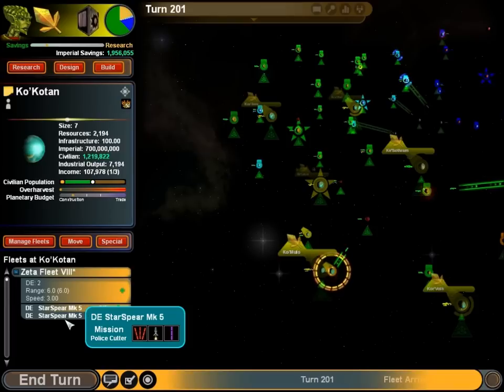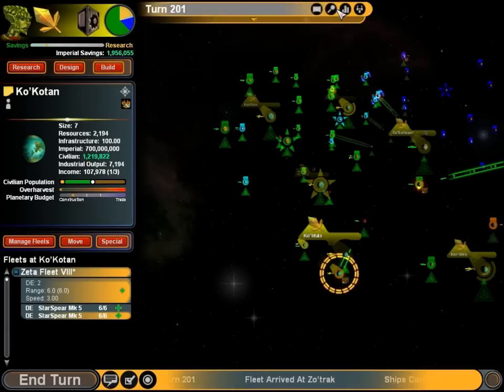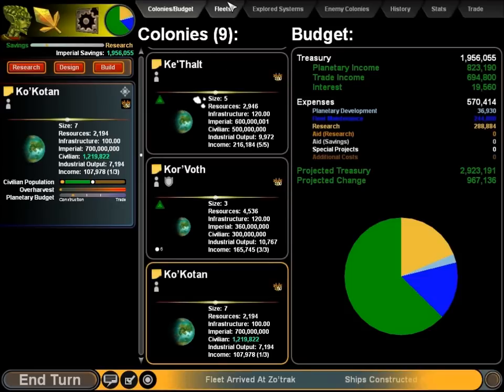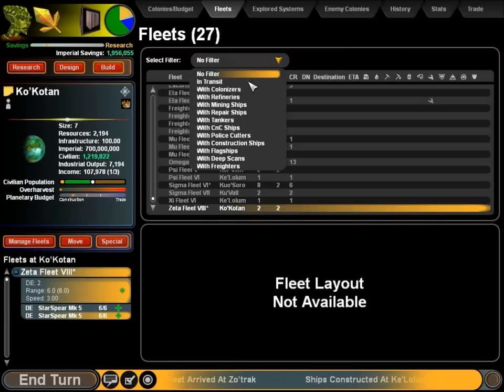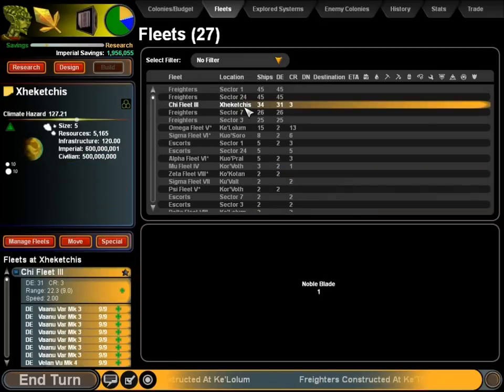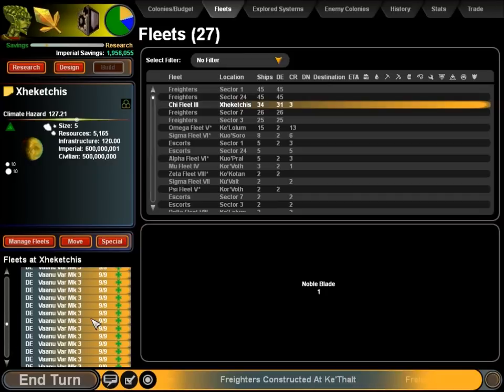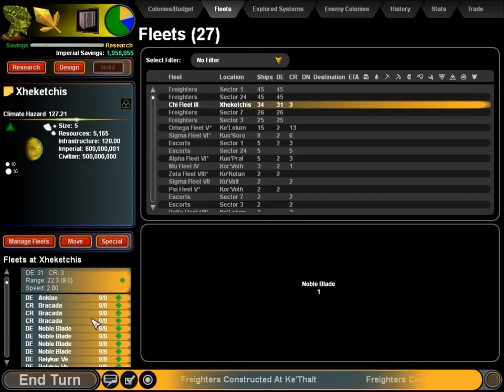Once we figure out what we can spare, let's look at our Navy. We've got a lot in service, but the question is how much of that is freight. Maximum number of ships — we have a decent amount of ships at Zectus, but they're mostly destroyers.